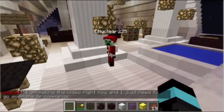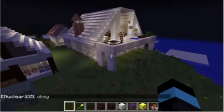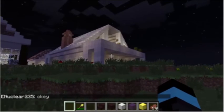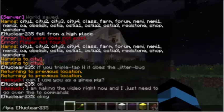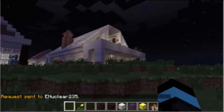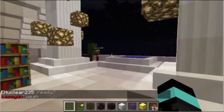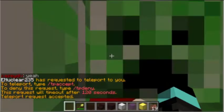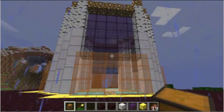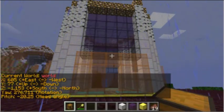I brought a friend, eNuclear235, to help demonstrate TPA — teleporting to and from one player to another. To ask to teleport to someone, type /tpa and their name. On the receiving end, the other player types /tpaccept to allow you to teleport to them. To get your current coordinates, type /getpos and it will provide your X, Y, and Z coordinates.